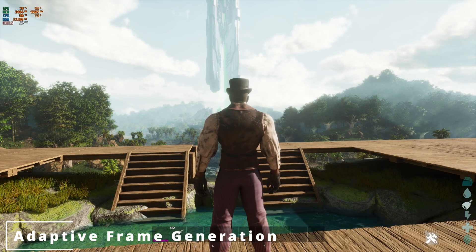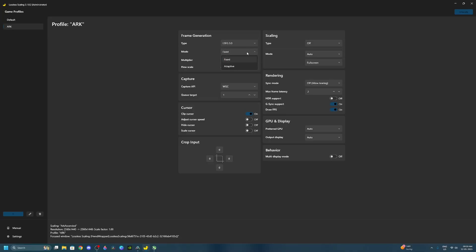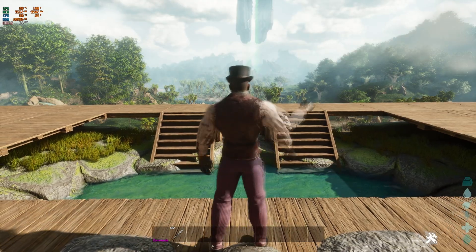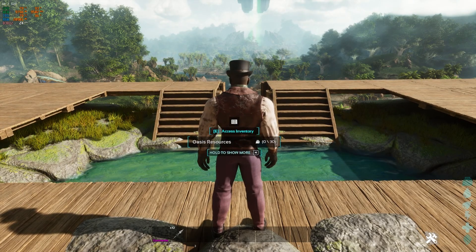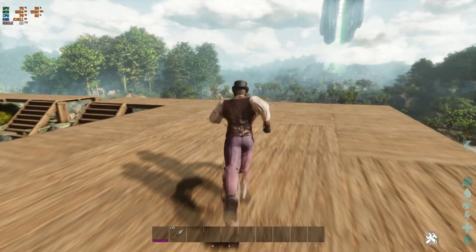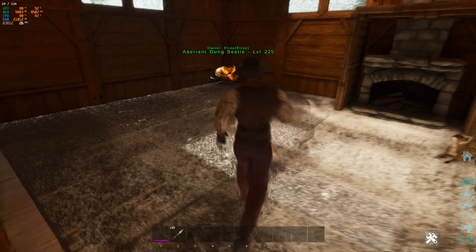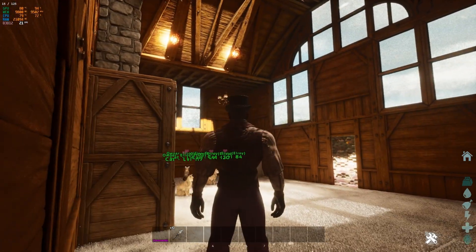Lastly we have the adaptive frame gen — this could be better. Go into Lossless Scaling, switch from fixed to adaptive, set the target to your monitor's refresh rate — mine is 144. Now we're getting around 126 FPS through Lossless Scaling. There's a lot of warping happening around the character while panning. Latency is playable but the warping is too much. Inside the base we're getting around 112-136, fluctuating a lot probably due to global illumination.